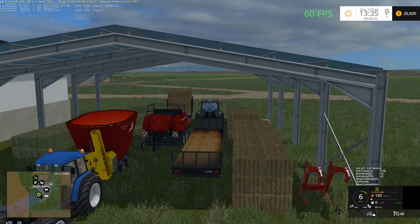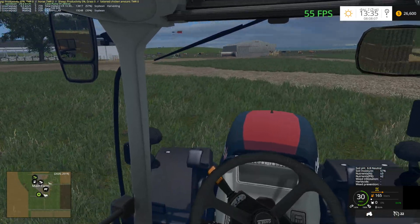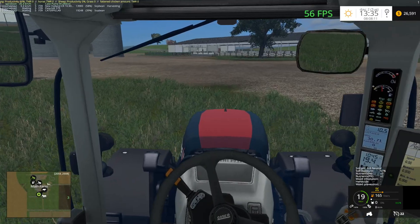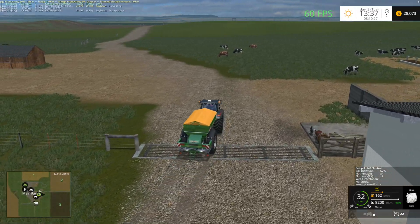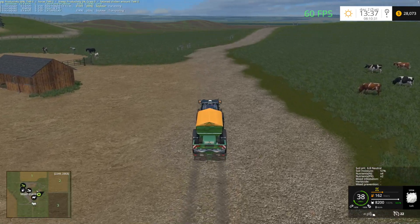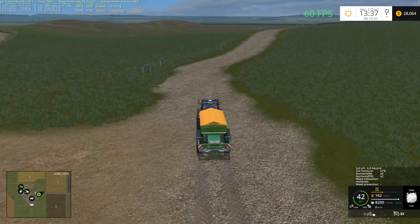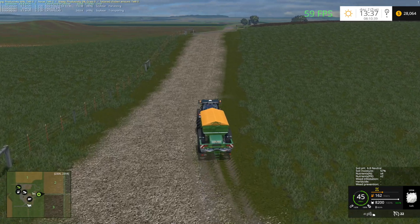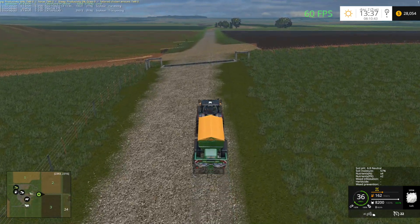Let's drop the trailer off there. Let's prepare for our next task. I've got the spreader — I'm going to put some lime down on that field. We'll double check it first but we probably will need some lime. The soil pH is 6.8, so we'll put a little bit of lime down here. Probably don't need to really, but we're going to do it just in case.